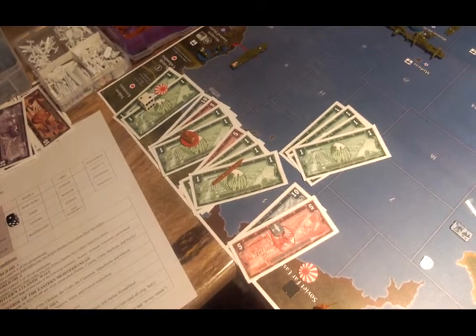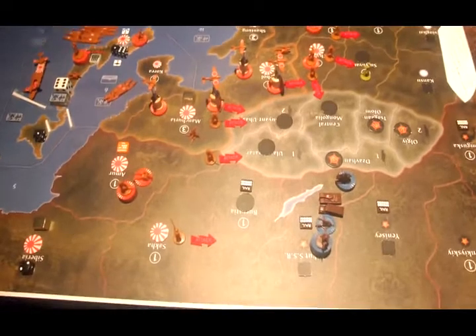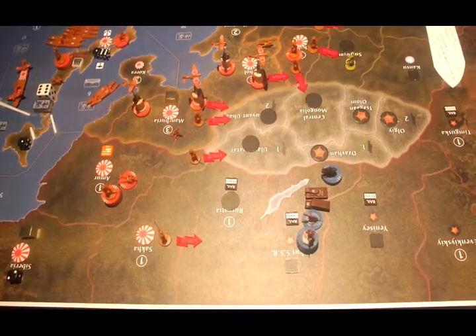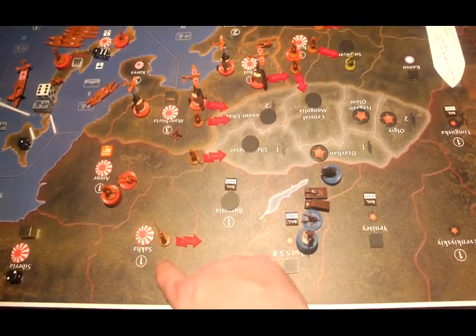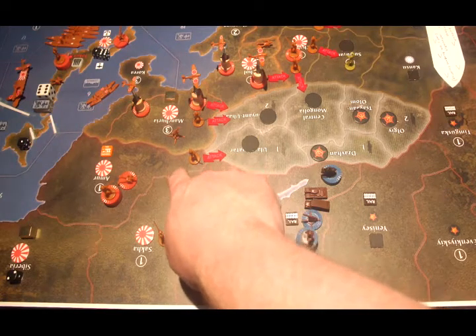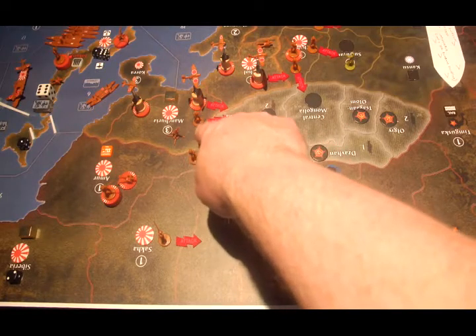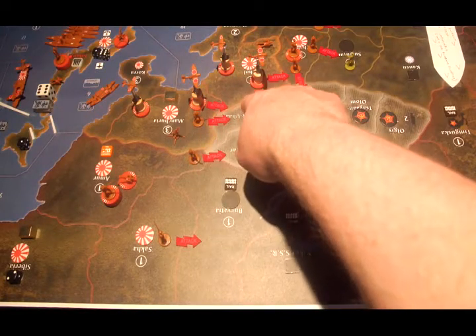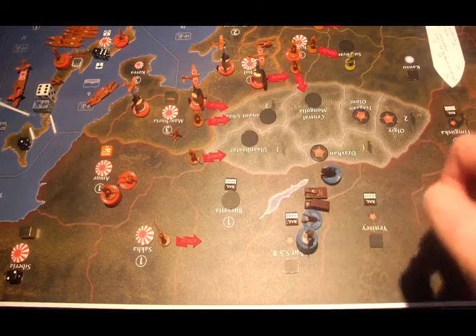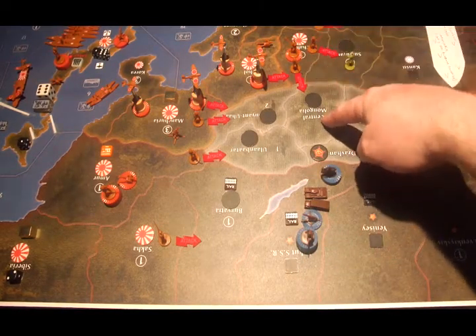They do have a number of attacks to declare. Many of them are walk-ins, but there will actually be three rolls. So here are the walk-ins first and foremost. The infantry in Saka will take Buryatia with a walk-on. One of the infantry in Amur will walk into Ulaanbaatar. The infantry in Manchuria will walk into Buyant-Uha. And one of the infantry from Shahar will walk into Central Mongolia.